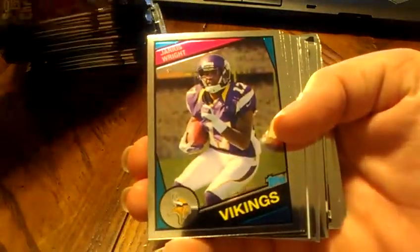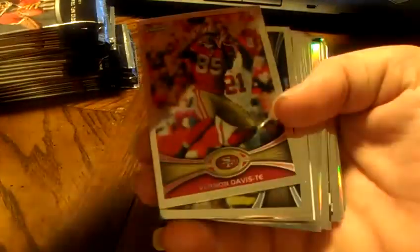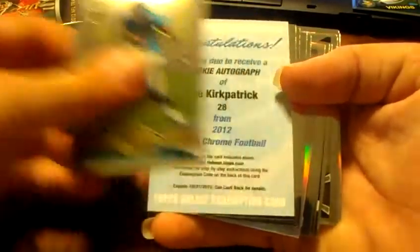Rookie for the Colts, Chandler Harnish, and an insert for the Vikings, Jarius Wright. Vernon Davis, base. Steven Jackson, base. Rookie for the Jaguars, Justin Blackman.